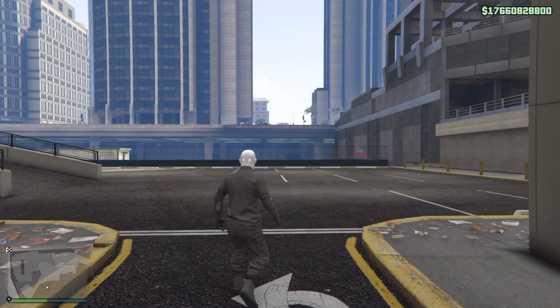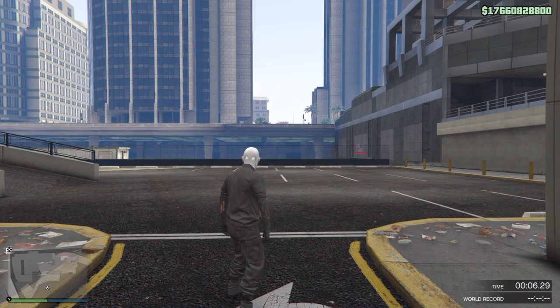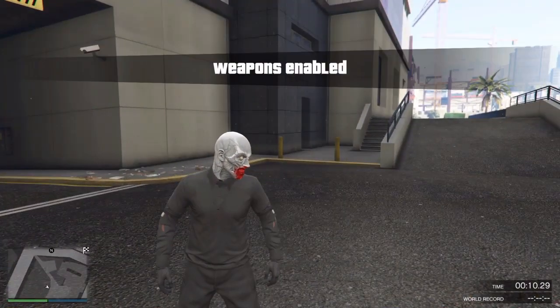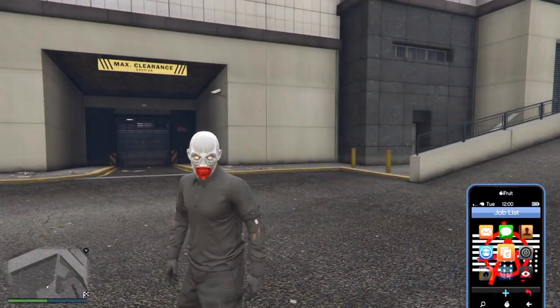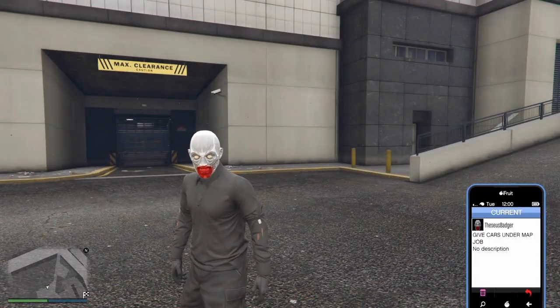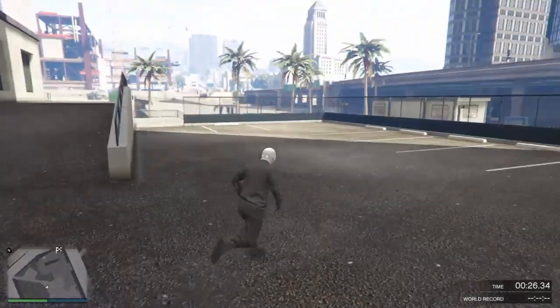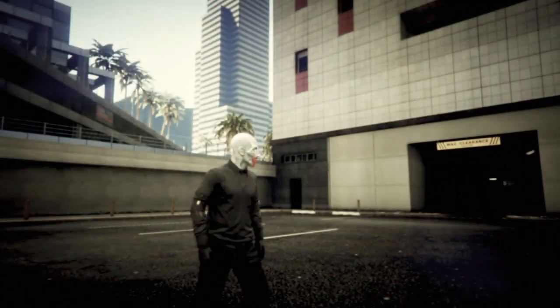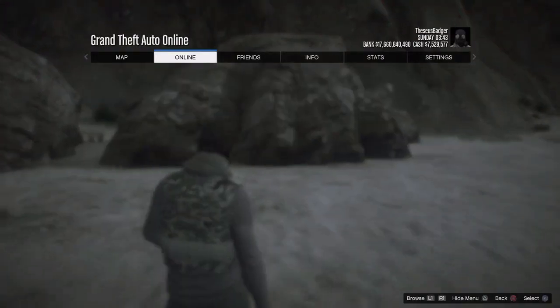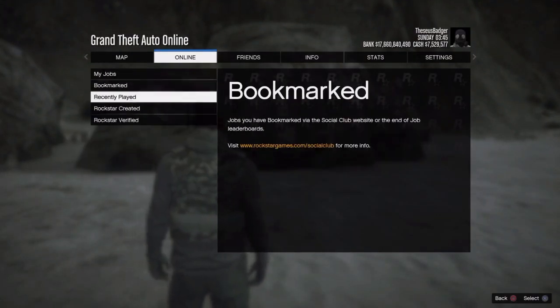Before you do anything else or try to perform the glitch, get this race, bookmark it, create your own personal playlist, and play it for about two minutes. You don't have to win it or even beat it — just stay in the race for two minutes then leave. Make sure you're online, because if you're not online you won't see the race appear.